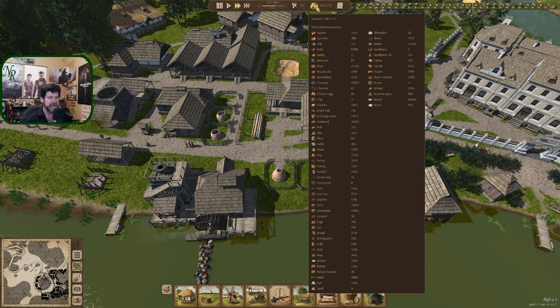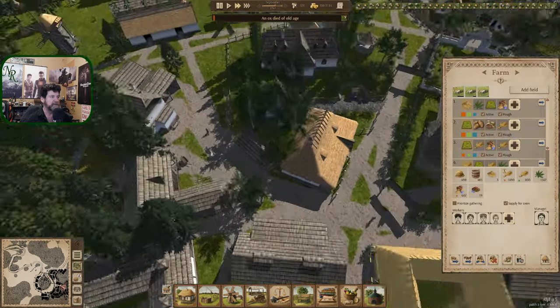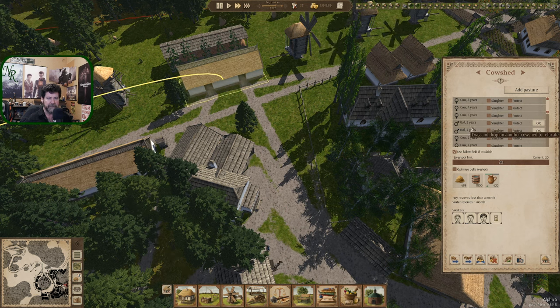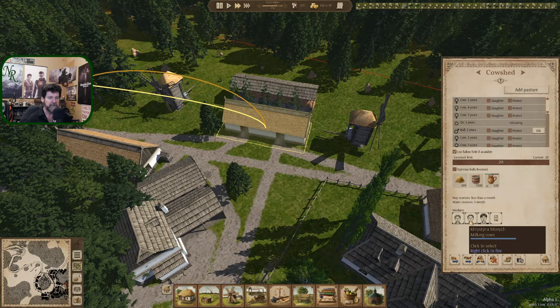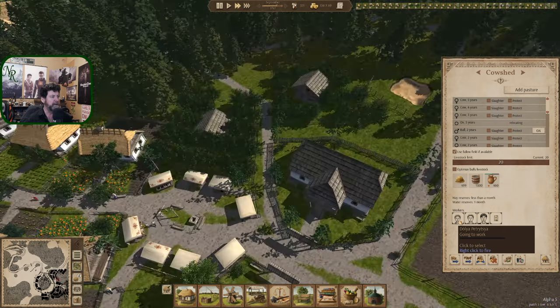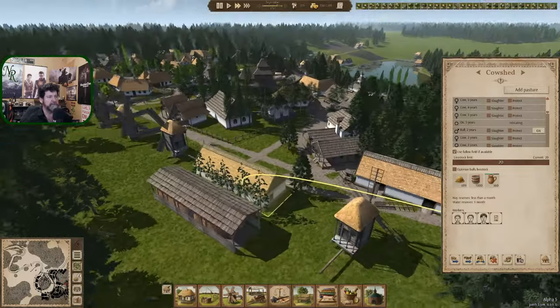Nobody's brought any over so they're just stocking this — what's our limit here? 2,000. So they can't even get to this point, let alone overflow into that one. Charcoal is looking a lot better than at the beginning of the episode — at least something's working. Charcoal is at 32,000. An ox died of old age — I actually noticed it. Let's grab an ox: bull of two years here, bull of three years there, set for slaughter. Move you over to here and we should see a worker going to milk cows.